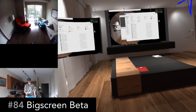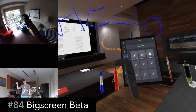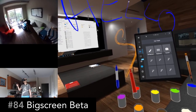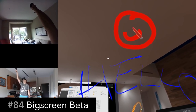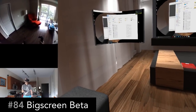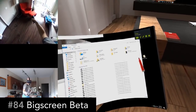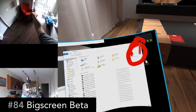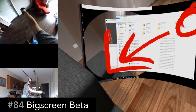Big Screen Beta is a really fascinating desktop application in VR that lets people get together in the same virtual room and share their desktops together. This enables you to have virtual LAN parties in VR, watch movies together. The possibilities for interacting with others in this is really fascinating. I haven't gotten really deep into this yet, but I think you should check it out.